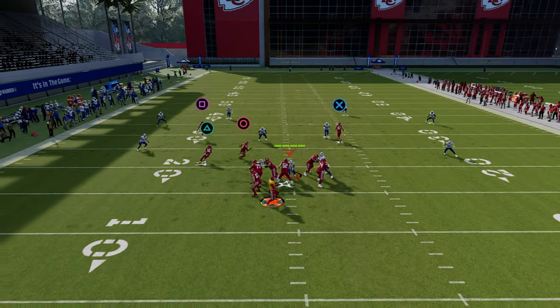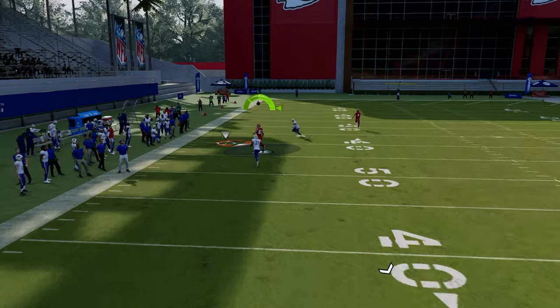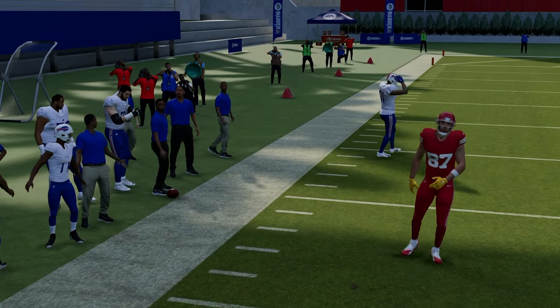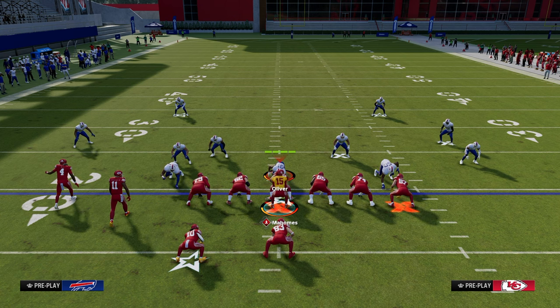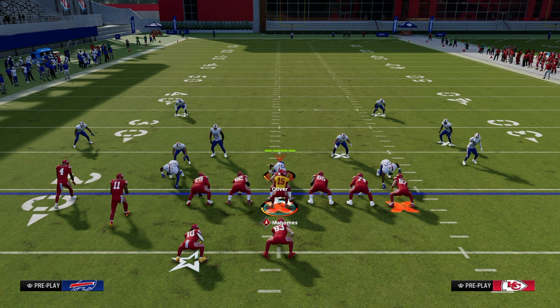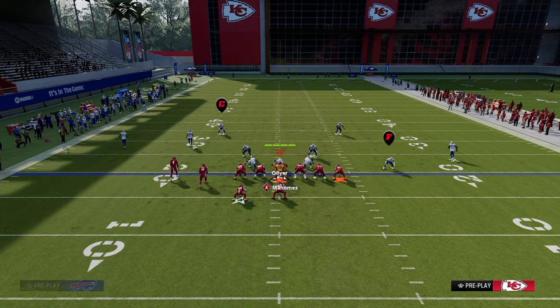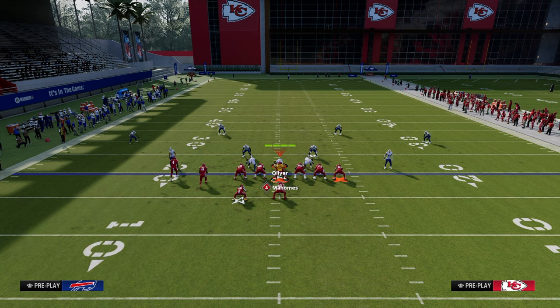What you're going to see is this tight end post is going to clear that 30-yard cloud. If you want the full version of this offensive e-book, it's going to be available on our school.com community page — the link to sign up is in the description. That's where you get access to all my offensive and defensive e-books for both NCAA and Madden.